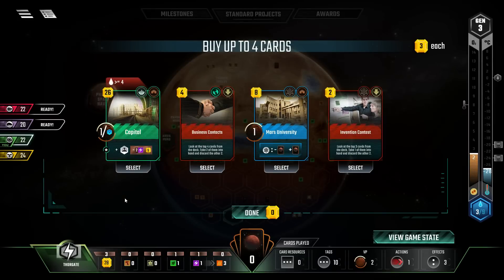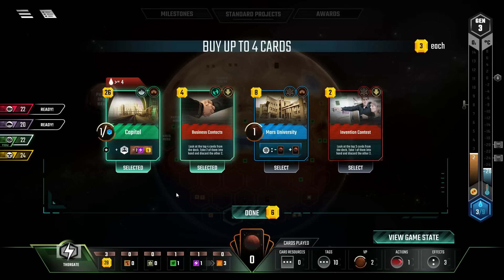We're buying the capital and we're certainly buying the business contacts. This is take three, pick one - so we've got two cards that we can just go digging with.